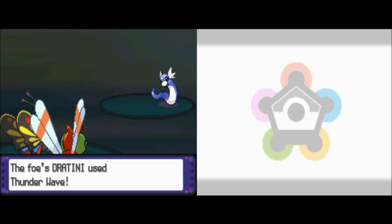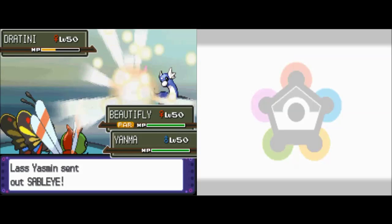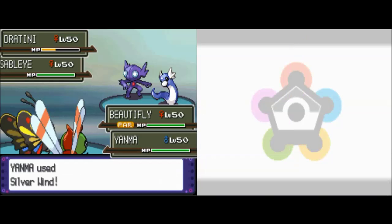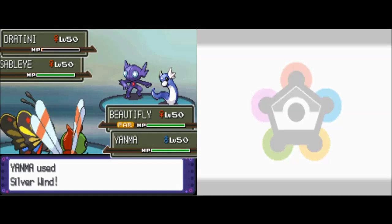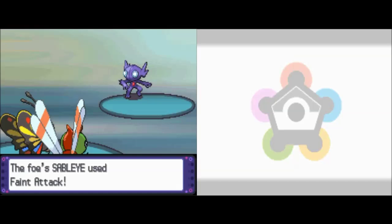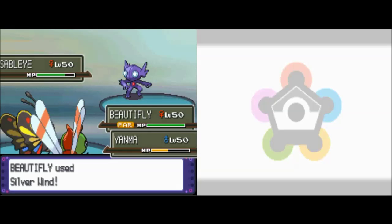Thunderling - that could get problematic I suppose. But honestly, since Yanma and Beautifly have very similar stats, I feel like we can take down that Dratini no problem. So I'm just going to go for the Double Silver Wind as well. Nice one Yanma! And then Beautifly. Sableye is using a Faint Attack on Yanma who just raised his defense - good lord, that would have been very damaging if the defense hadn't been raised.